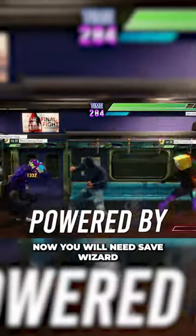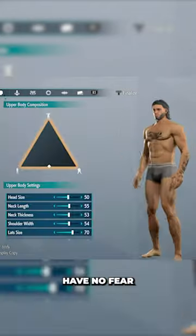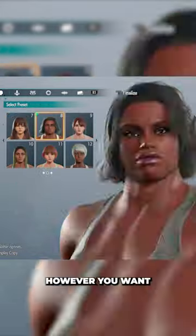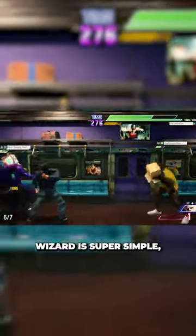You will need Save Wizard for PS4 Max to use this save on standard consoles — the link is in the description. Worried about customization? Have no fear — you can change your avatar however you want and you can also change the name. If you're brand new, don't worry about it — using Save Wizard is super simple.